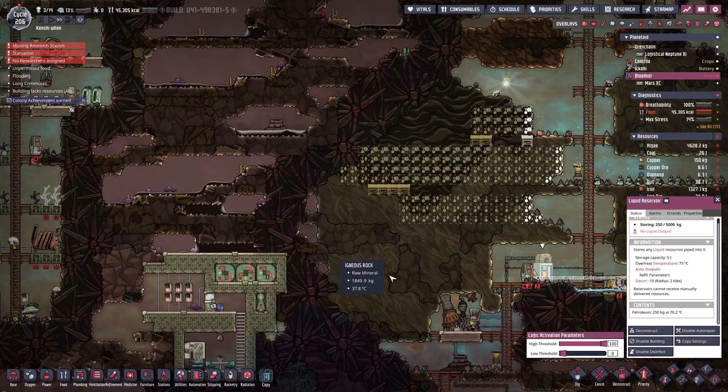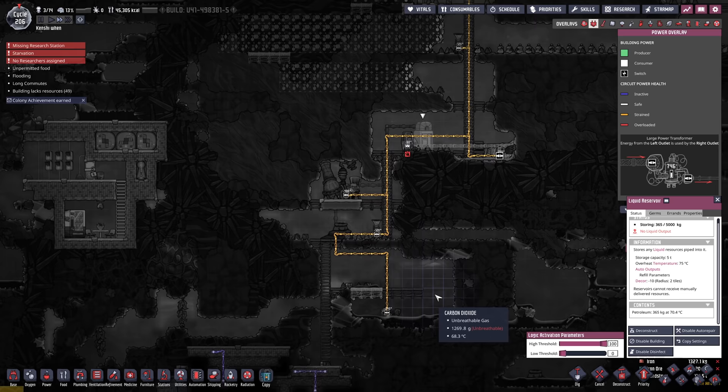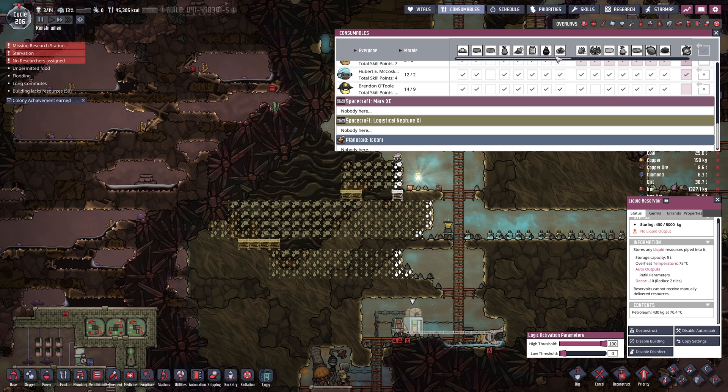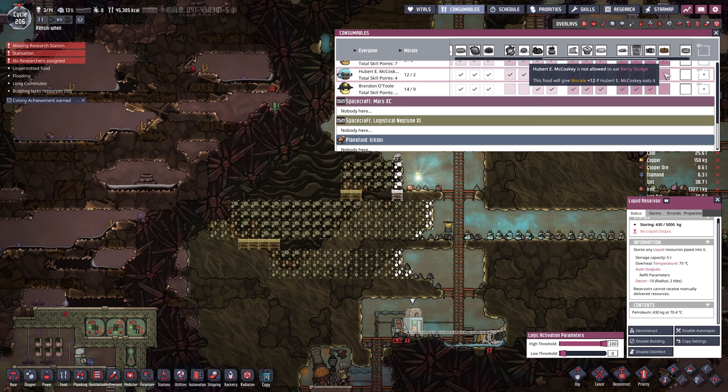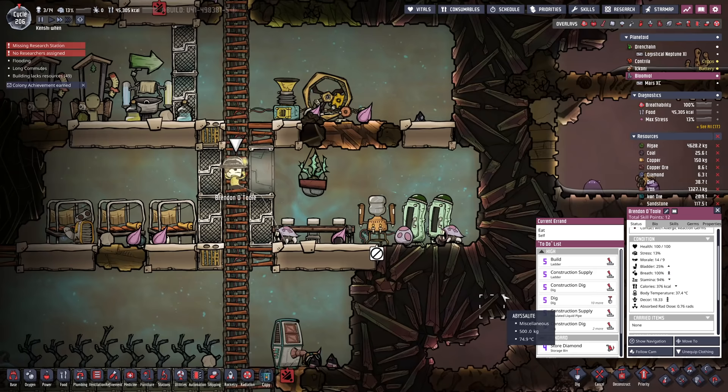We just need to get enough petroleum going to make a bit of plastic. Everyone's actually filling up the coal generators. This setup is pretty power intensive — we're burning 480 watts for the oil refinery, 120 for the oxygen diffusers, and another 240 for the liquid pumps. We've got a red-line grid just a tiny bit. Oh god — red alert, berry sludge, starvation! Everyone is allowed berry sludge again — just go grab your snacks, people.